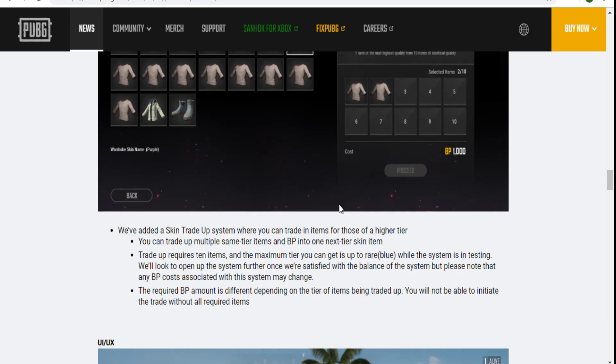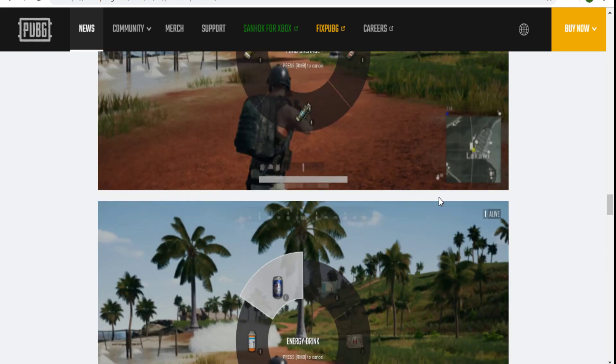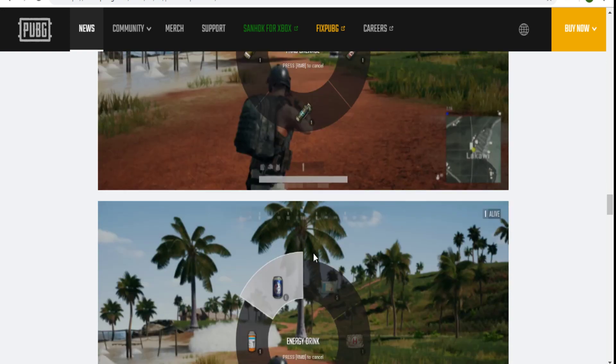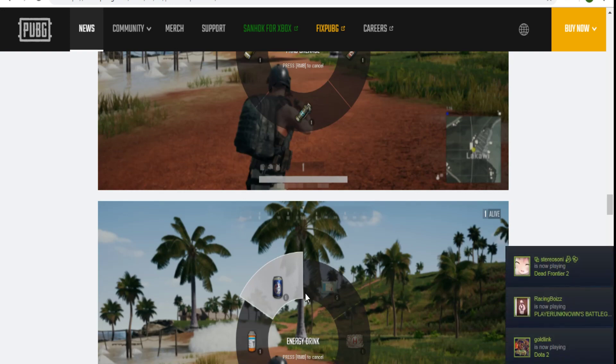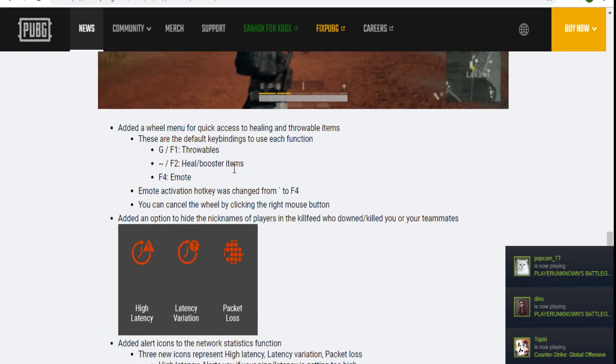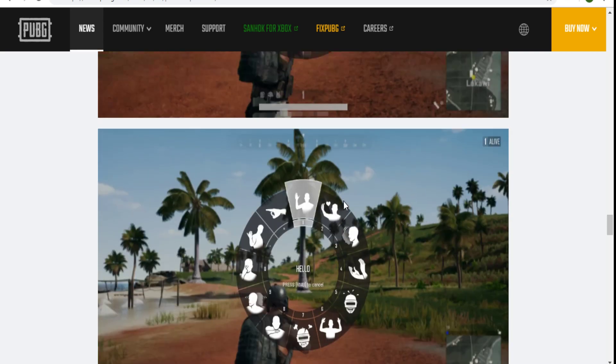If you hold G, you now get a quick throwable selection wheel for grenades and smokes. Remember when you wanted to throw a smoke to help a teammate but ended up throwing a grenade and blowing everything up? I've done that. With this, you don't have to open your inventory and dig through ammo stacks. Same system applies for healing items and emotes — just hold the key and move your mouse to select.